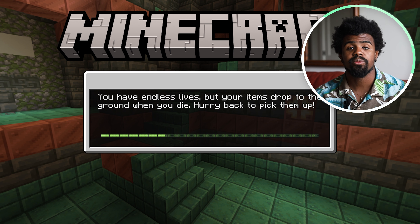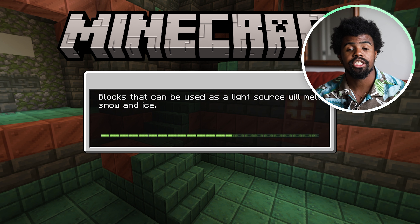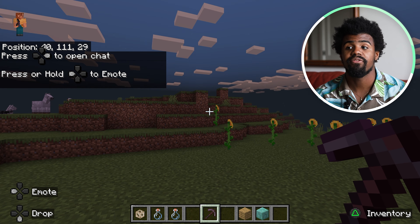The conduit is super helpful in Minecraft because it's actually going to have a couple of different effects. It's going to give you night vision so you can see in the ocean. It's going to give you water breathing so that you can breathe down there. And it's also going to have the haste effect, which is going to attack violent mobs.